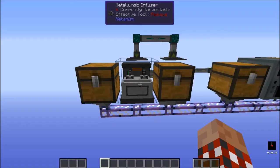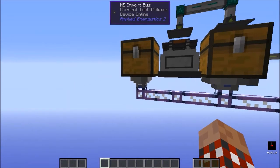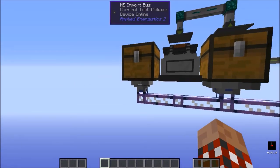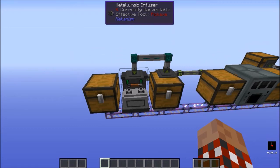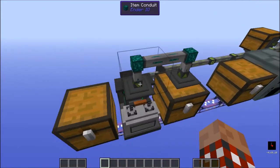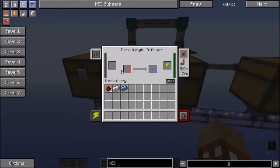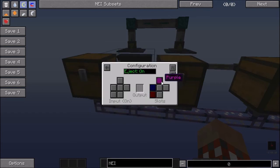For the final example I'm using the Metallurgic Infuser from Mekanism. As before, we have the interface at the bottom for the input chest and the import bus for the output chest. This machine is a little bit more difficult to configure than the others — it does require conduits on the top and back for the inputs, but it can output results straight into a chest. To configure this we go to the configuration tab, where the purple and red inputs are configured for the top and back, and the blue output is ejecting out to the left.